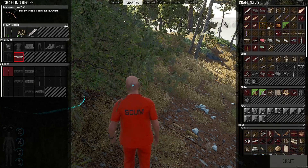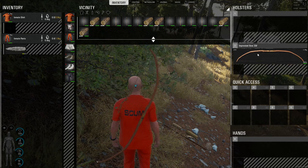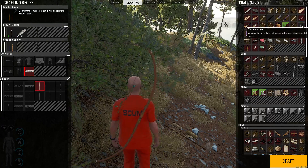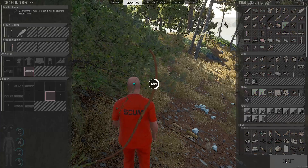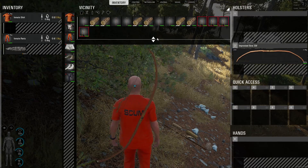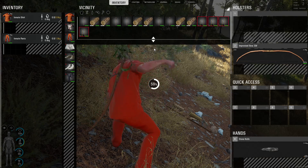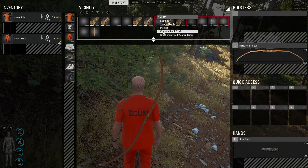Did I cut all those trees down? So now I'll drag — see how I dragged that over to two? I'm going to make some wood arrows — craft one, two, three, four. So I got four of them right now. I don't even know where to put them. Got the smaller sticks.